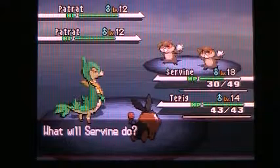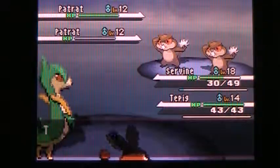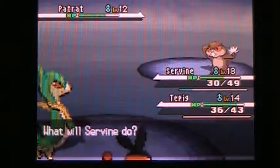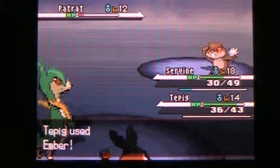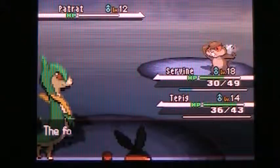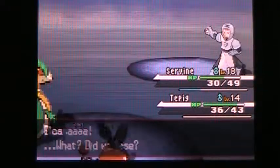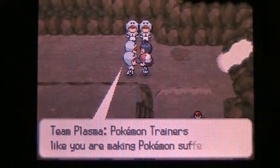So here we go, let's do another Leaf Tornado. That's right, take him out. Nice little Ember. Let's just tackle him — I know Tepig will take him out if this doesn't kill him. There we go. Awesome, defeated Team Plasma. No troubles there.